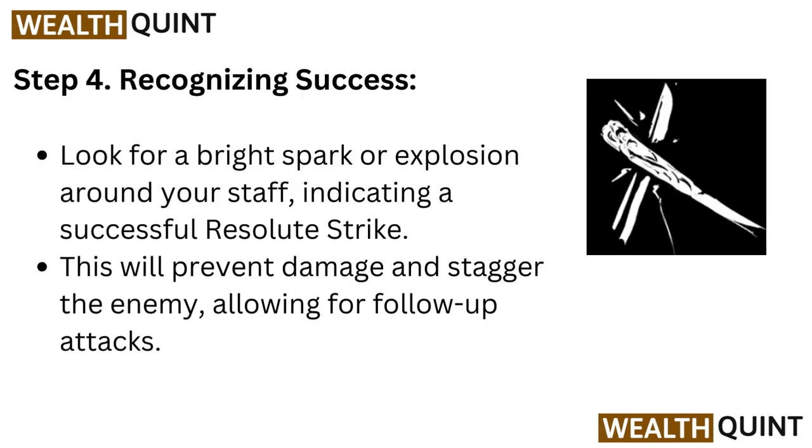Step 4: Recognizing success. Look for a bright spark or explosion around your staff, indicating a successful Resolute Strike. This will prevent damage and stagger the enemy, allowing for follow-up attacks.